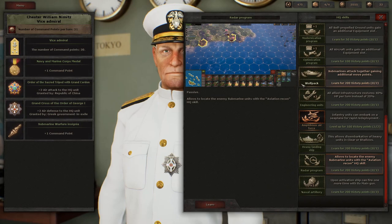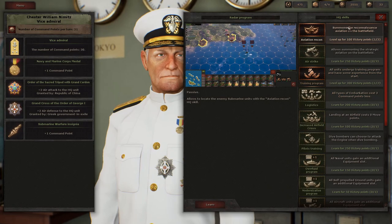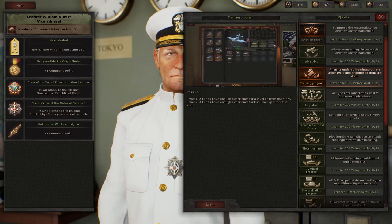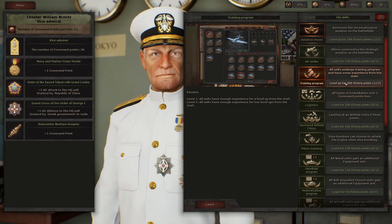Before we do, let's go ahead and start by spending our victory points. Last time we got the training program - that's the one that made it so all of our units start with level one. Now we could spend 300 victory points to get them all starting at level two, but there's some other stuff I want to get, so we're not going to do that.